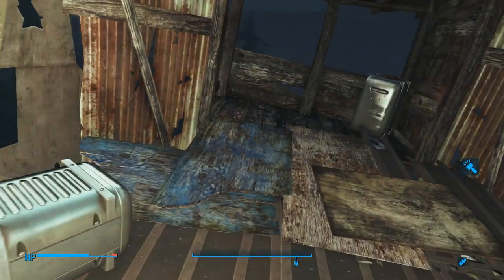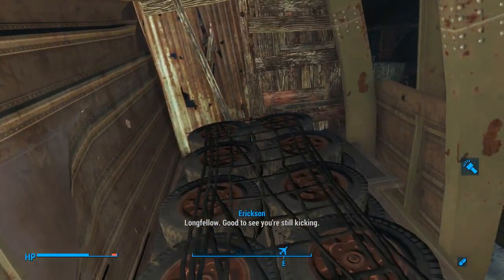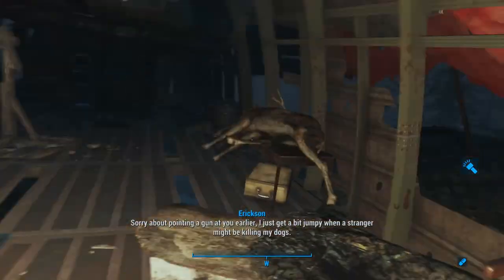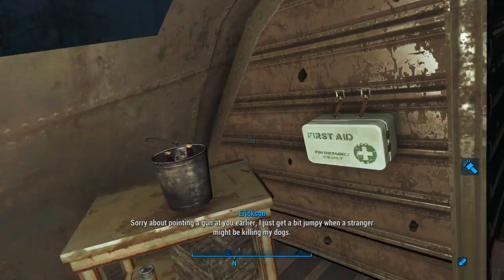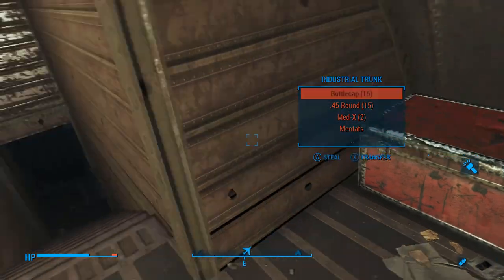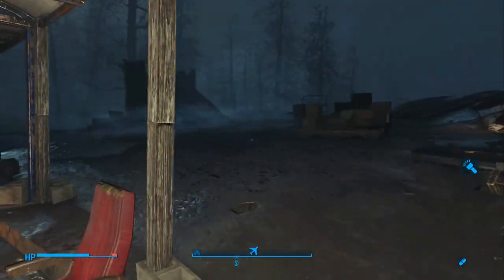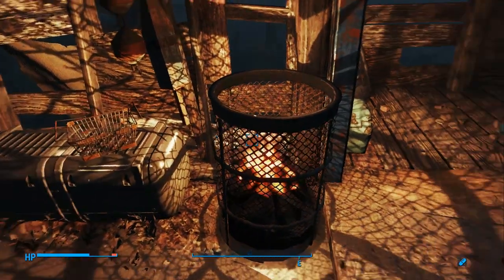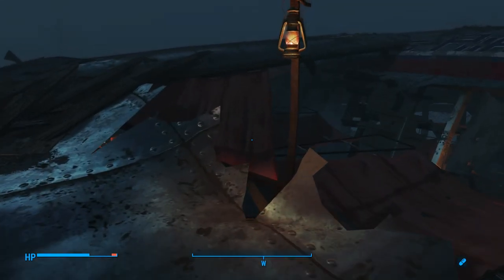Let's turn on our Pip-Boy light and see what Erickson has. Most of this stuff is going to be owned, and I don't really steal, so we're not going to be taking any of it. One of the tips I've learned about this location is that it's really easy for Erickson to get mad — if you steal his stuff, he will attack you. We do have a first aid box and an industrial trunk. So where in the world is Erickson? I want to barter with him.